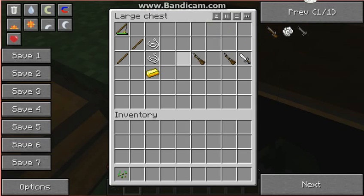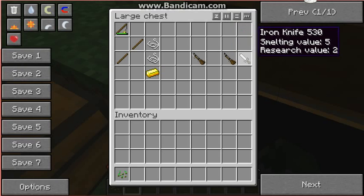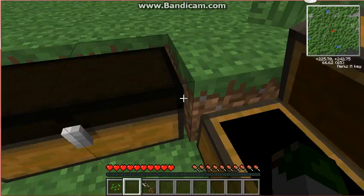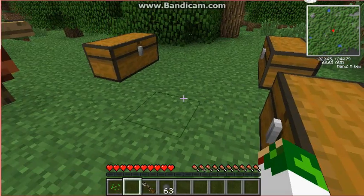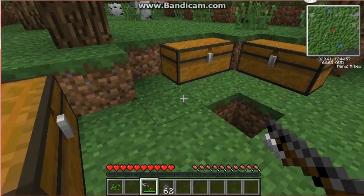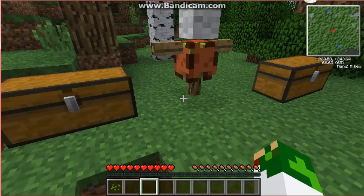Next is the musket with a bayonet, which is crafted from a musket and an iron knife. I think the iron knife is made with a stick and an iron ingot like this — I'm not very sure. It uses musket rounds. I really don't have much time left, there's probably going to be a part two. We reloaded it — there that goes. So we'll put that back. That's all for the musket.